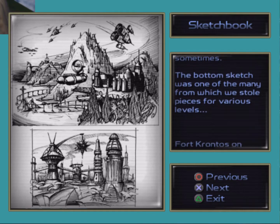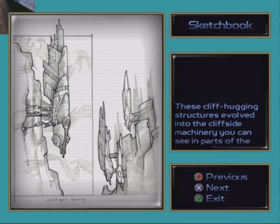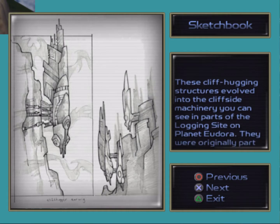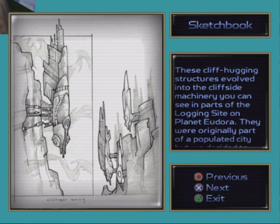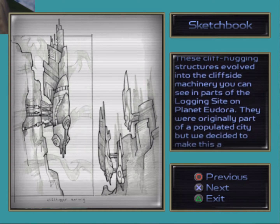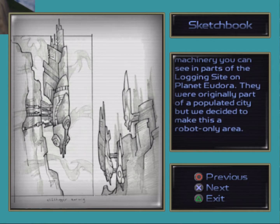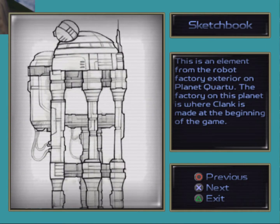You can see the resemblance of a tidal air barge there. These cliff-hugging structures evolved into the cliff-side machinery you can see in parts of the logging site on planet Eudora. They're originally part of a populated city, but we decided to make this a robot-only area. This is an element from the robot factory exterior on planet Kwartu. The factory on this planet is where Clank is made at the beginning of the game.